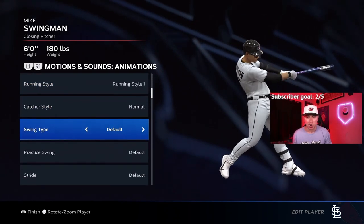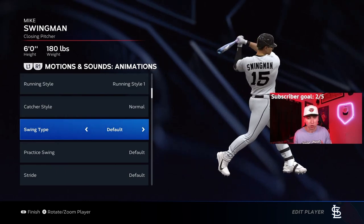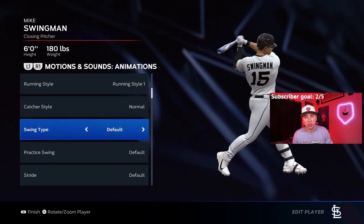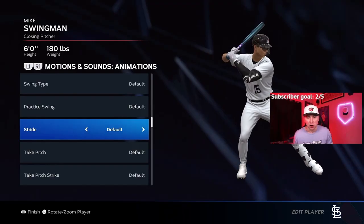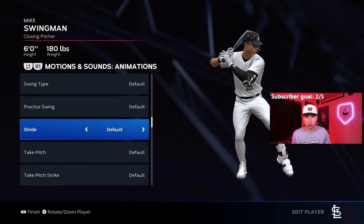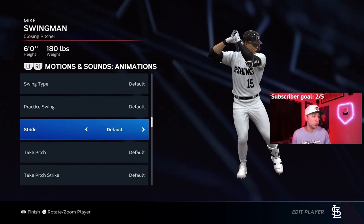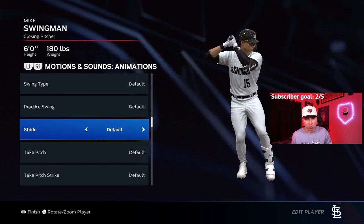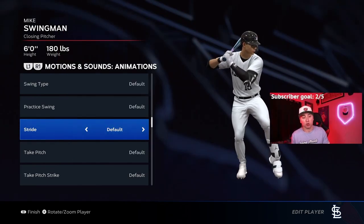The swing looks somewhat similar to Napoli's in terms of length, but it's a better swing because of the load — he has a toe tap. In the stride, you'll see that toe tap action: as soon as the toe touches and he strides out, that's when you swing. It's similar to how Troy Tulowitzki's swing used to be. This swing will demolish outside pitches and handle everything across the zone.